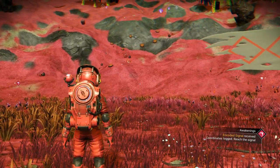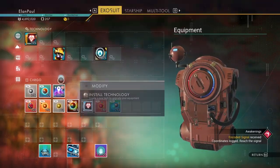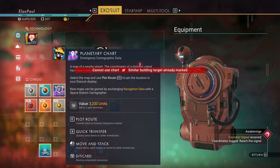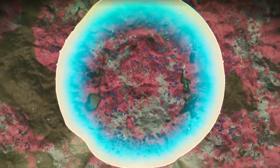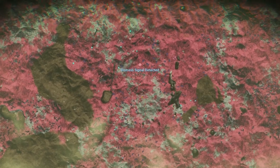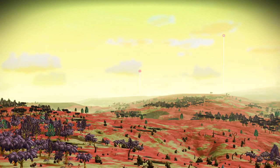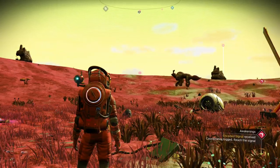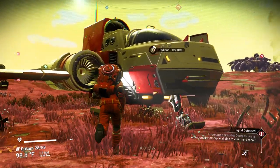If you use the chart when you're not in your ship, watch what happens. Hopefully it doesn't find a freighter. Distress signal — we're in good shape. Those are the three things you usually find: either an abandoned building, a freighter, or a crashed ship. Looks like we have another crashed ship to go to. Let's go that way.